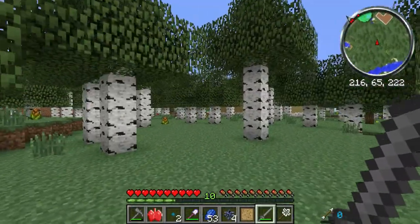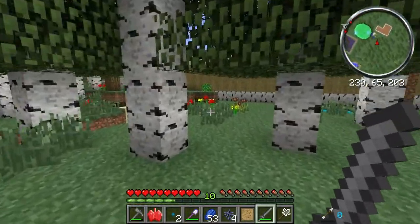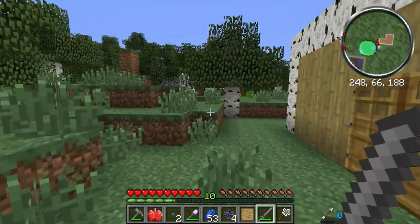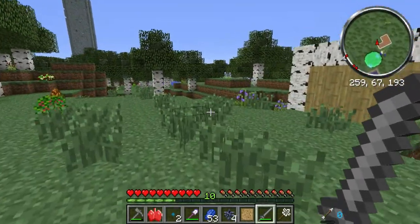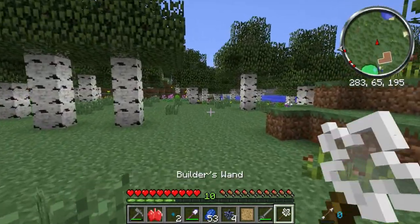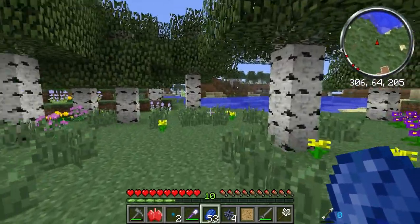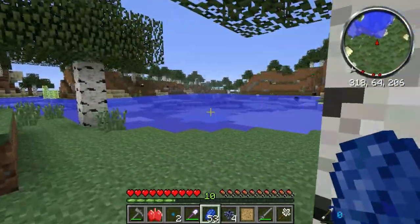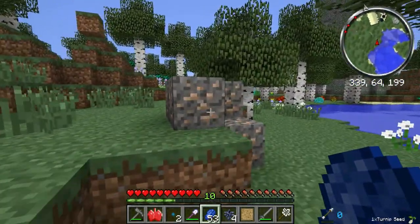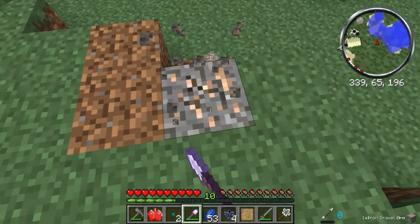I'm kind of glad about this biome right here — the birchwood forest. That's a kind of nice biome. Next up, we need to get the stuff for the book, which requires more leather and reeds to make paper. So that's what we're off to get right now — reeds — and I see some already. I'm going to gather this up. Might as well grab what I can when I see it.